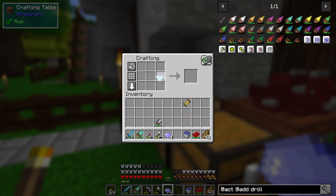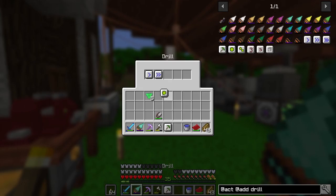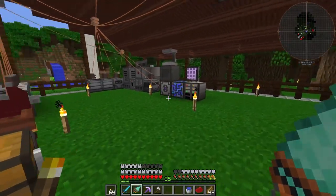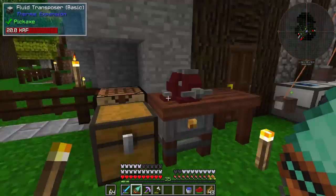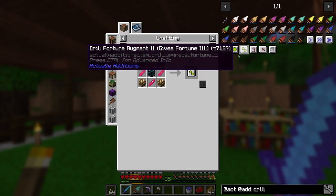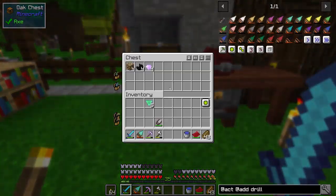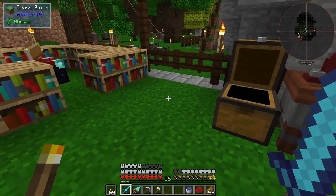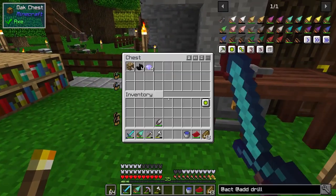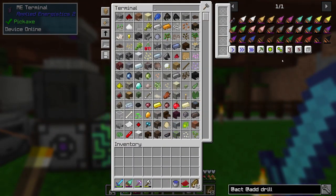We gotta convert these first. There we go. Done and done — and now this has become a silk touch pickaxe, which is super nice, especially for mining down below because it means I can make a longer trip since I won't be collecting a bunch of individual items. So that'll be nice. And then I have the fortune upgrade, and I still want to make the fortune two — it's just going to take a while because I need ender pearls. That's the only thing I'm waiting on. I actually have everything else required for that. So once I have four ender pearls I'll be able to go ahead and make those.